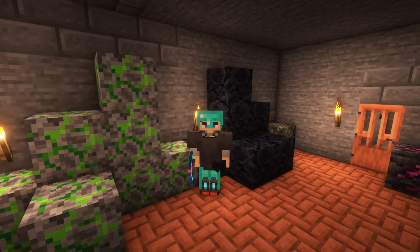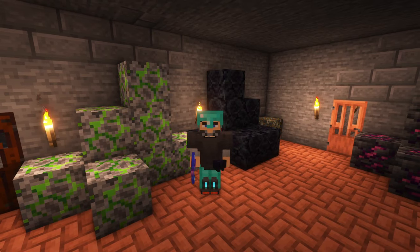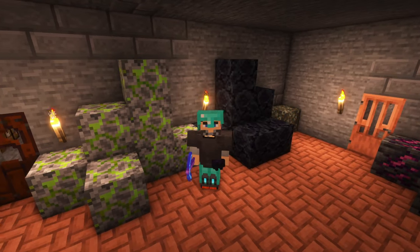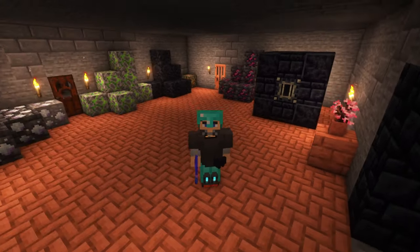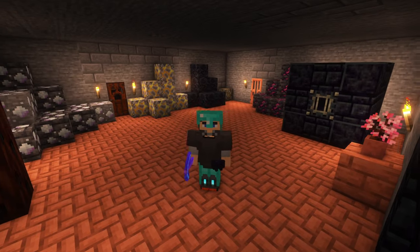Hi guys, Jango here. Welcome to this next episode of Valhalsia 5, in which we're going to take a look at getting started with Forbidden and Arcanus, which is an amazing magic and rituals mod. It's got a ton of stuff in the world, lots of tools and armor, and a bunch of later game things to strive for. There's so much to cover in this mod, we're not going to try to do it all. Let's do a getting started guide to help you progress with Valhalsia 5.